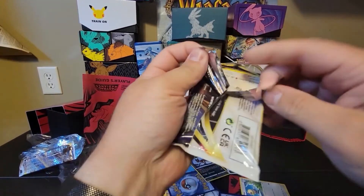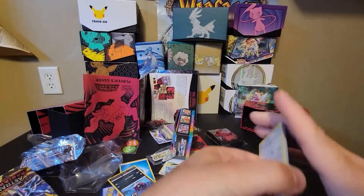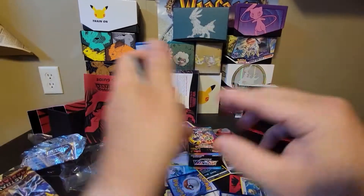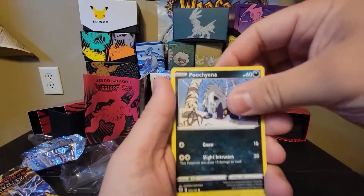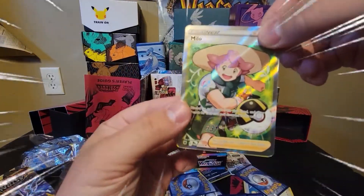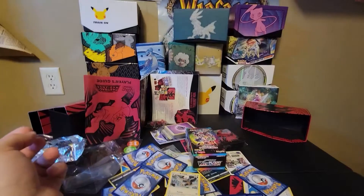Another one — man, this stuff is all jiggly. From the back, it's Fighting. We got Wishcash, Sweet Honey, Cricketune, Hoot Hoot, Ponyard, Poochiana, Yanma, Drift Bloom. We got a Full Art Milo. Cool.